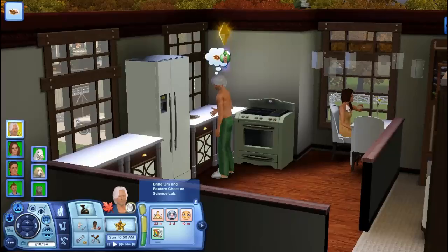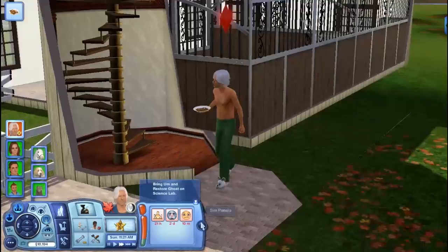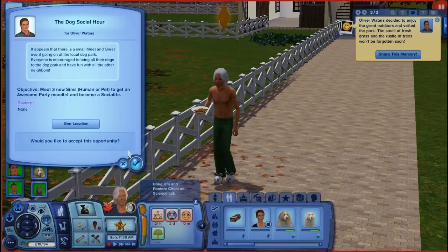Andy, what are you doing? He's going to eat some waffles with his daughter — or actually he'd rather eat alone. He has a relationship with the WooHoo 400. Meet three new Sims, human or pet, to get an awesome party moodlet and become a socialite — we'll go ahead and try this, even though there's nobody here.